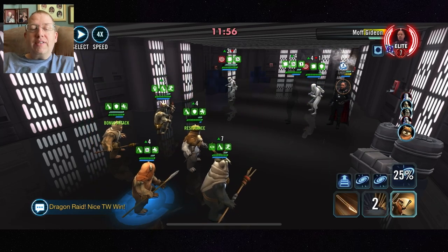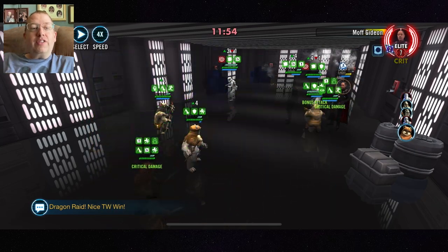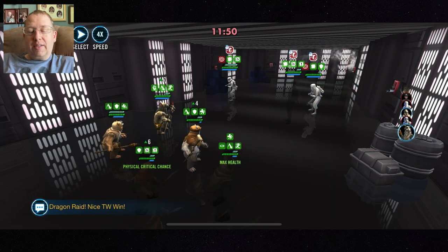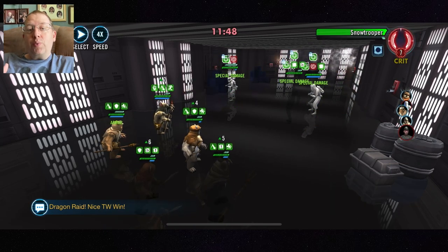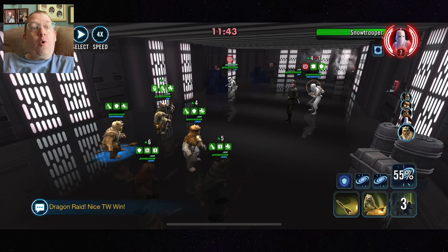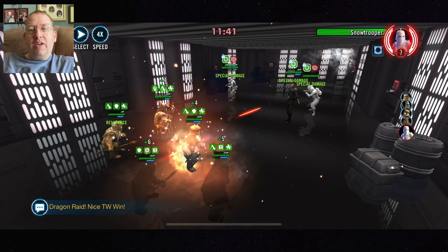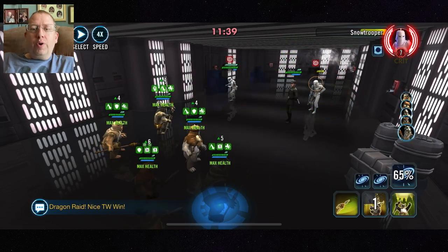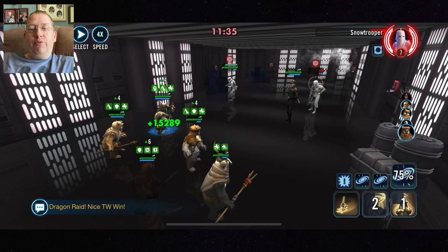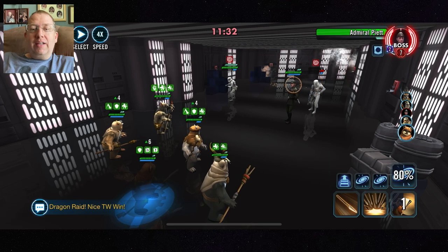As long as Ewok Elder is not killed with the event special — if the enemy manages to use the event special on him, that Ewok cannot be revived. You might as well back out and restart. I had to do that twice before I caught on. Once you get the hang of that and you're managing the event special, it gets pretty easy.